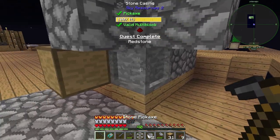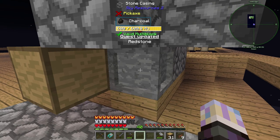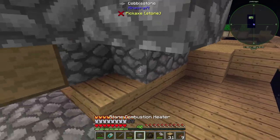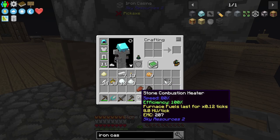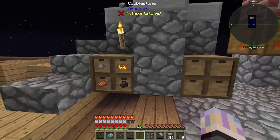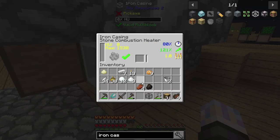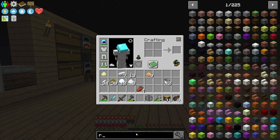We're going to want to set this up here — this is what it's for, to produce more HU so we produce better things. Let's break the stone one — we don't need that right now. Throw the iron casing right here. And throw in the stone one because we don't need the iron combustion heater yet. That should make it. If we look at the back — yeah, 1538 HU, which is a really odd number. Now we can make redstone.